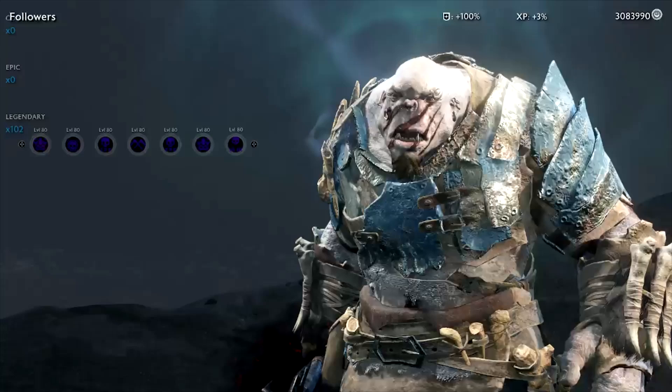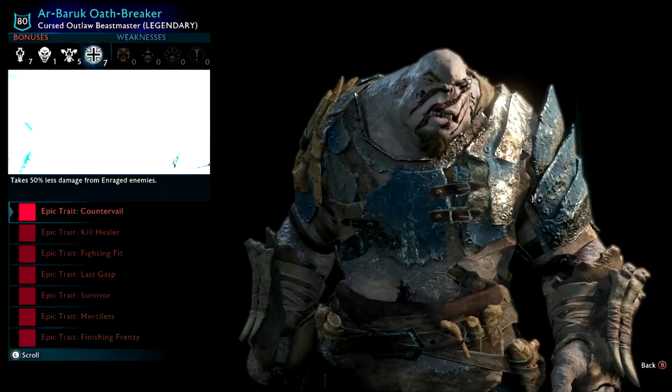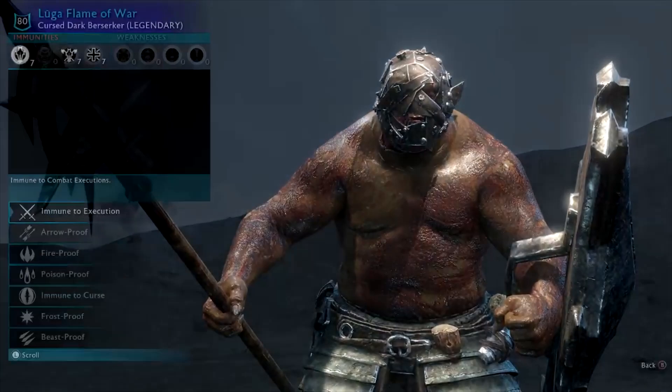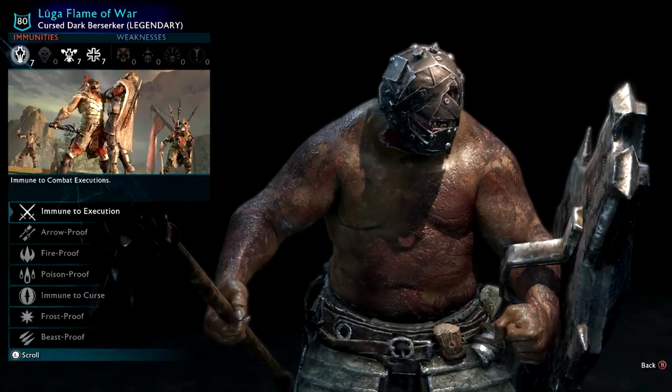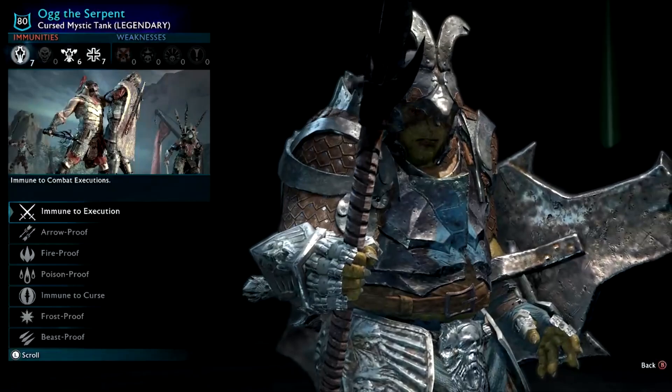Arbaruk Oathbreaker — a hacked Olog, and they tend not to be very strong, they get beaten by other orcs. But he looks really cool with the scratches on his face. Luga Flame of War — if they die by fire they can cheat death and come back with burnt skin. They look really sick. Og the Serpent — I love these guys, they've got the Serpent armor and they praise the Great Serpent. Cursed Mystic Tank.